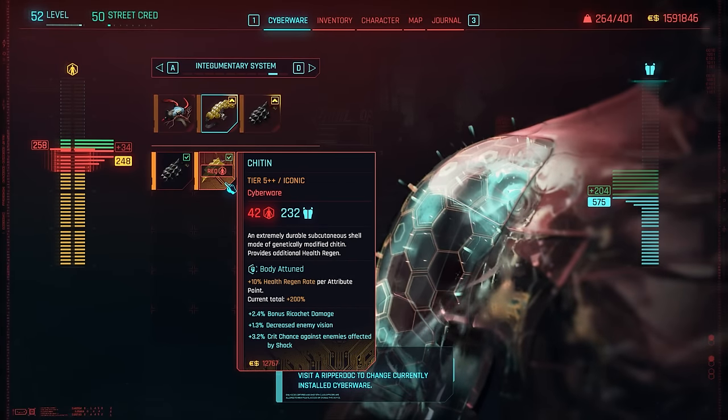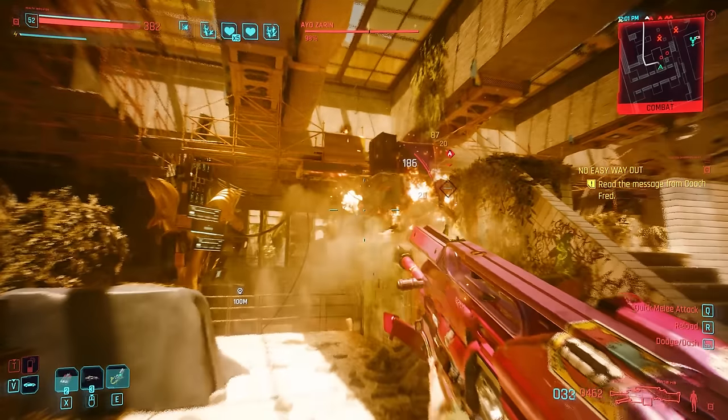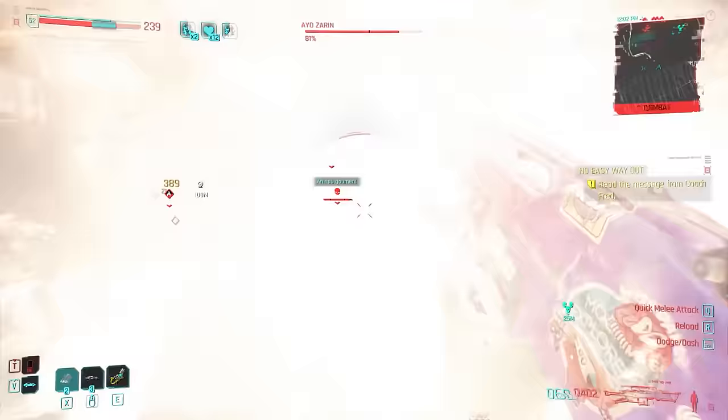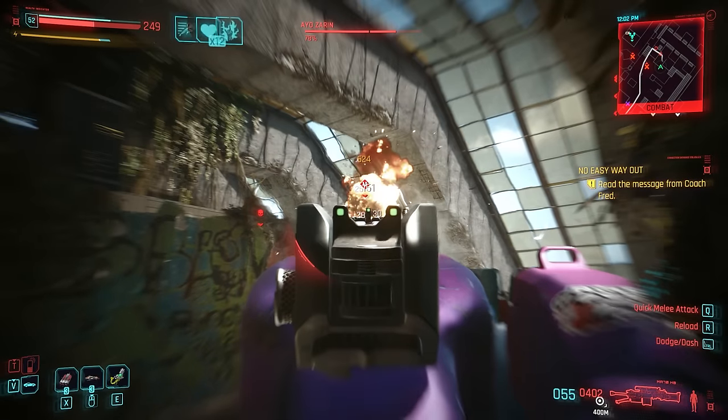Also get the Chitin if you have spare cyber capacity — the health regen on it is crazy as well as the armor. Everything else can increase damage; for example, the new Hiroshi Optics exclusive to Phantom Liberty can give you a ton of extra critical chance if you feel you're not dealing enough damage, though it will cost you 30 capacity.